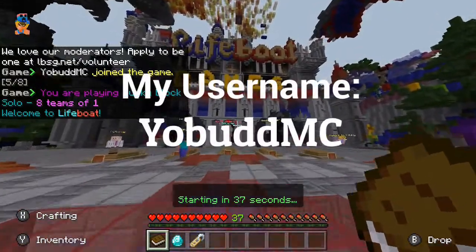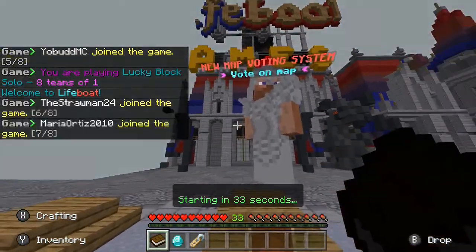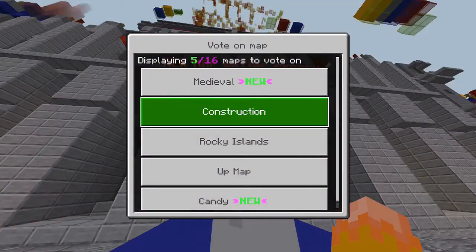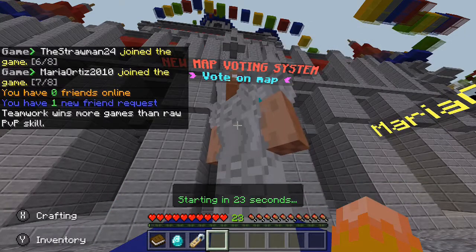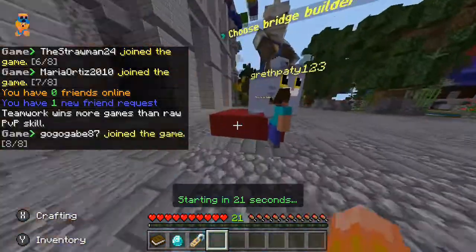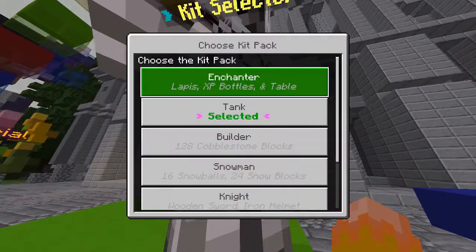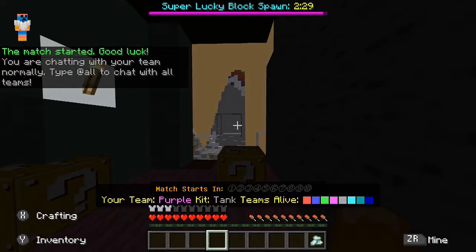Alright, so here's the lobby. Let's vote for a map. We got construction, Rocky Islands, and candy. I'll go with candy since it's new. Actually, Medieval was also new but I didn't see it in time. As you all know if you saw some of my other videos, I have the tank kit, which basically means I get an iron chestplate at the start.